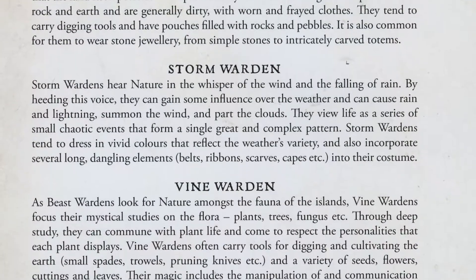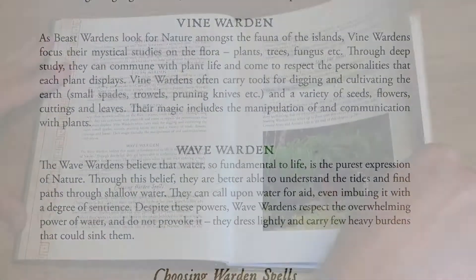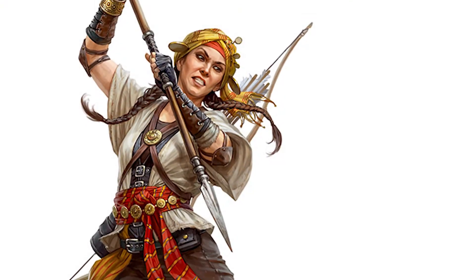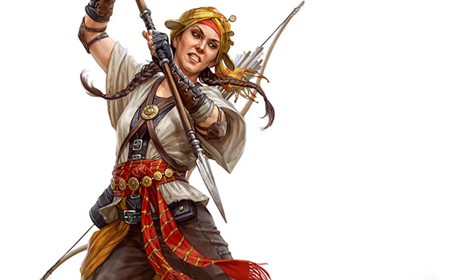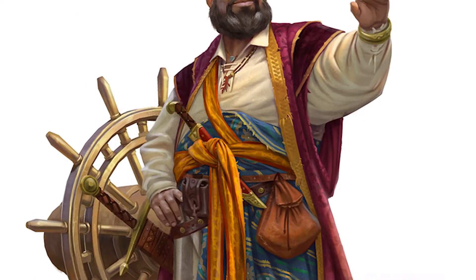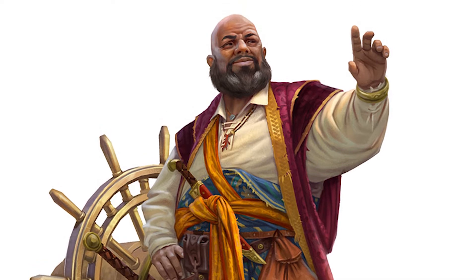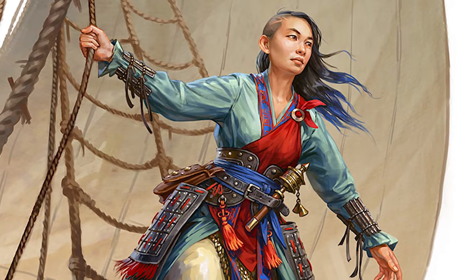You can choose from Earth, Storm, Vine, and Wave, which grant you access to the elemental magic associated with each branch. Wardens start out knowing four spells, three of which must be from their own branch and one which may be from another. A Warden may carry up to three items, including any magical ones.